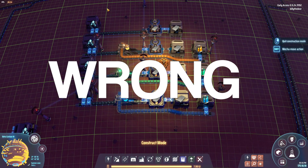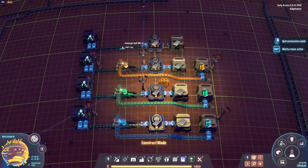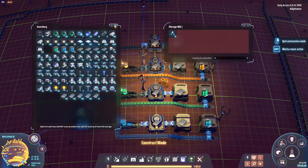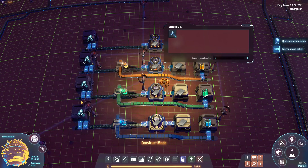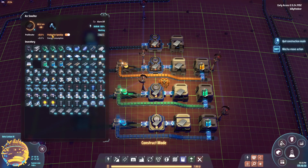Speed mode is not going to give you more stuff — it's going to give you stuff faster, which means it's also going to deplete your inputs faster. We're already at 10 remaining here, 22, 28, and 34. So if you're looking for speed, set it to speed mode. If you're looking to get more out of a node or more out of your production process, use the production setting.